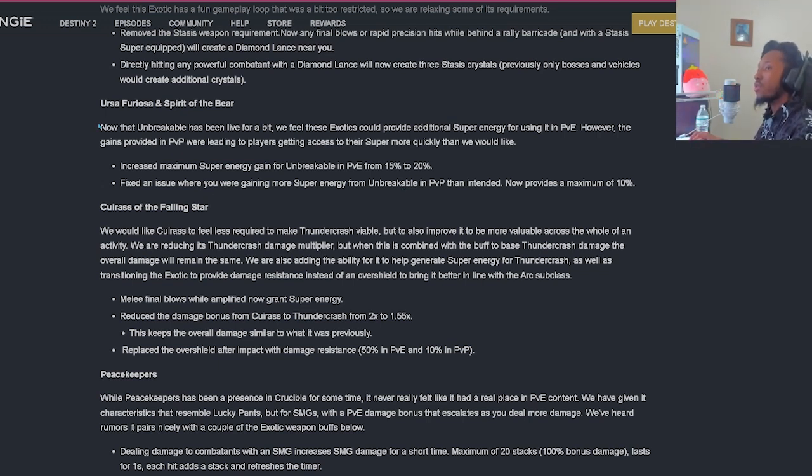Ursa Furosa and Spirit of the Bear: Unbreakable has been live for a bit, but exotic use was providing additional super energy in PvE. However, the gains in PvP were leading to players getting access to their super more quickly than intended. They're increasing the maximum super energy gain for Unbreakable in PvE from 15% to 20%, and fixing the issue where you were gaining more super energy in PvP than intended - now provides a maximum of 10% in PvP.